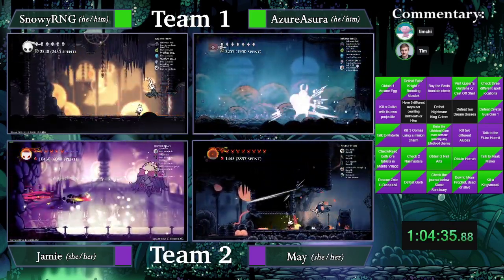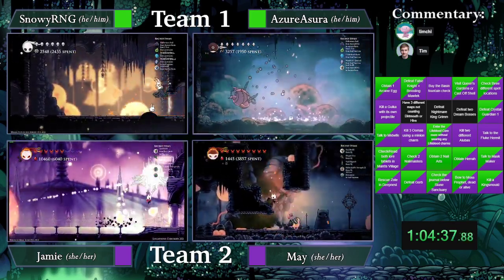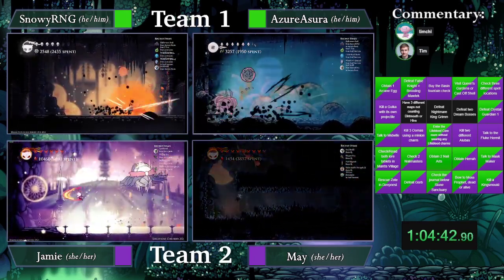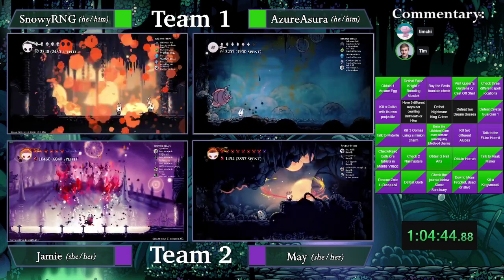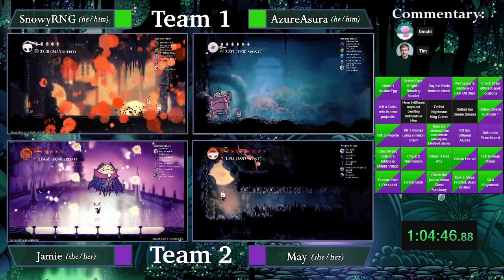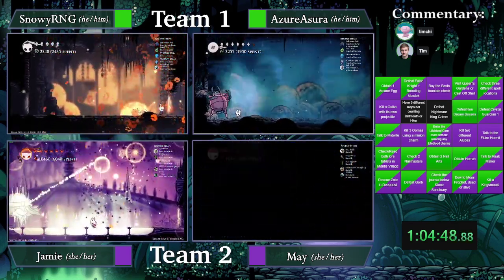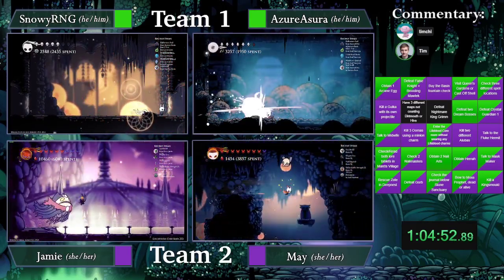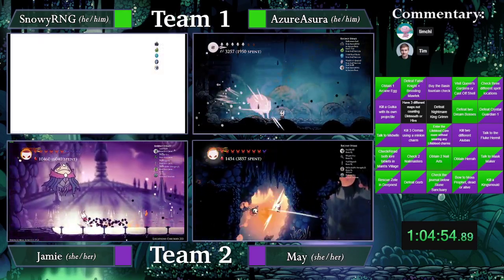We did see the bench come out very early. I don't know if Lostkin is going to give us anything. Lostkin is something — King's Idol. And Dung Defender is a Wanderous General. So it looks like a bust for both of those checks. We can see White Defender coming out. It's another Dream Boss as well — yeah, but they have two. Not doing White Defender — oh, change their mind. Azure, where is Azure going?